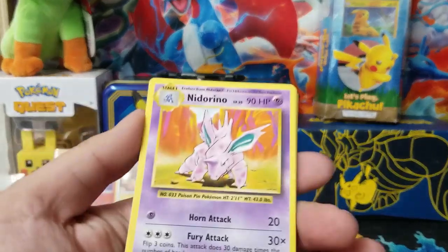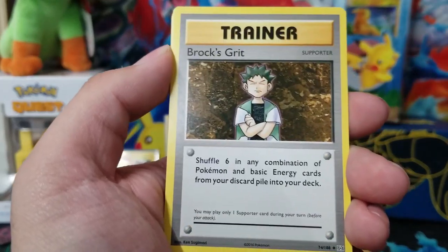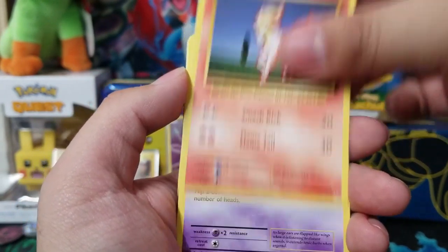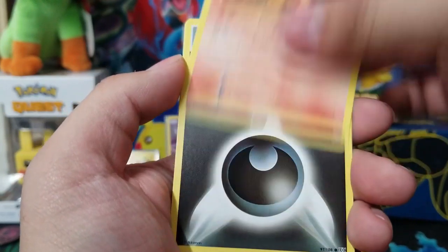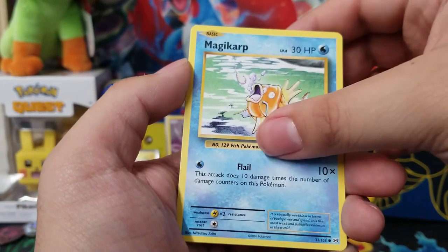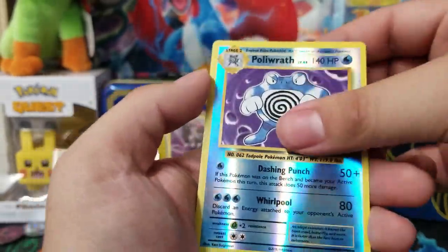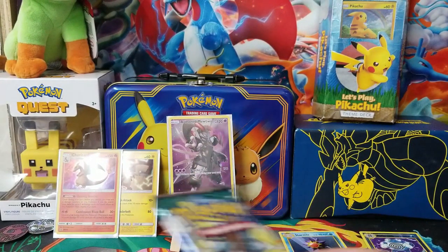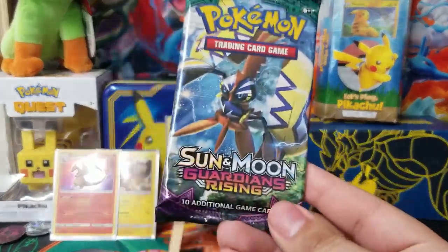Here's the code. From the Evolutions pack we have a Nidorino, Super Potion, Brock's Grit, Ponyta, Nidoran, Vulpix, Dark Energy, Magikarp. Our reverse is a Poliwrath, which looks really cool, and on the end a Starmie. Okay, first pack didn't really have a pull, but here's hoping the rest of them do.